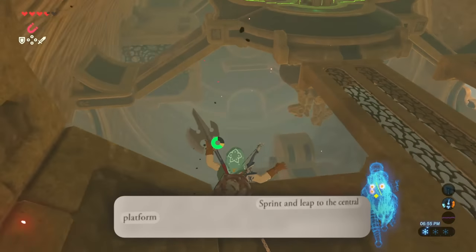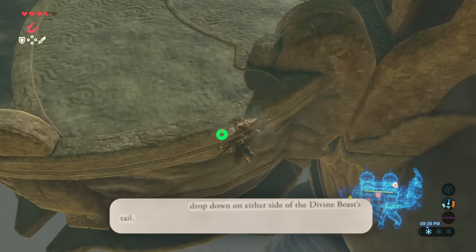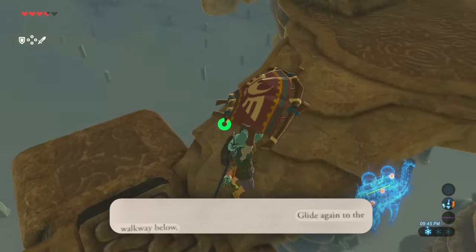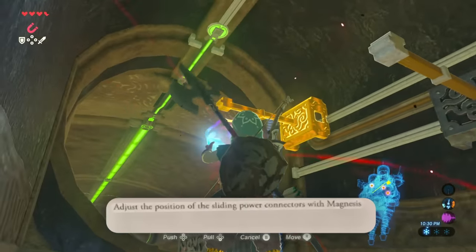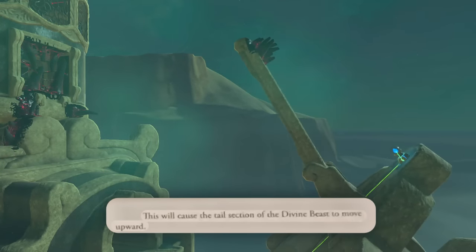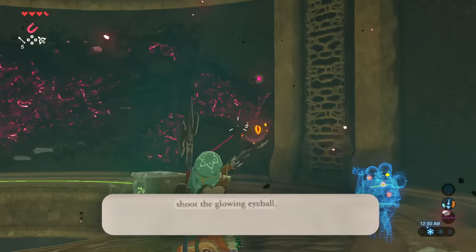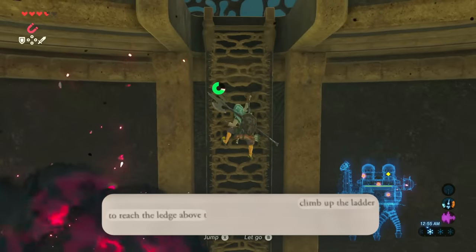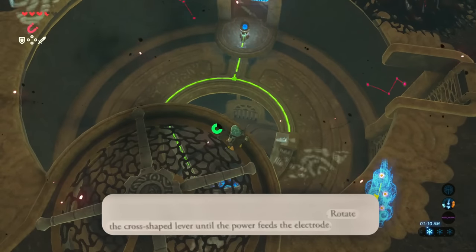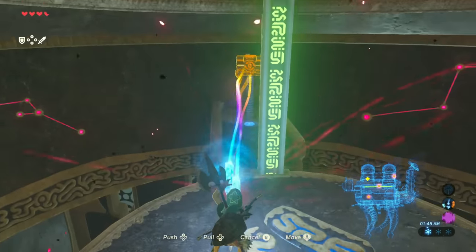Sprint and leap to the central platform with the green crystal. Reach the shaft at the opposite side of the main room. Drop down to either side of the divine beast's tail. Glide to the treasure chest on a small ledge, then glide again to the walkway below. Adjust the position of the sliding power connectors with Magnesis — this will cause the tail section to move upward, giving you access to the back of the hump. Inside the hump, shoot the glowing eyeball. Climb up the ladder to reach the ledge above the door. Rotate the cross-shaped lever until the power feeds the electrode — this activates the sliding platform. Take the elevator down and use Magnesis to get the chest.